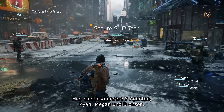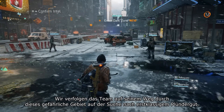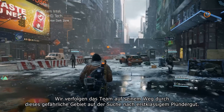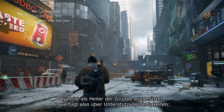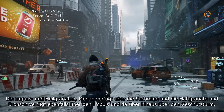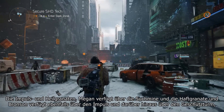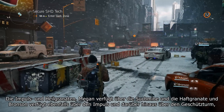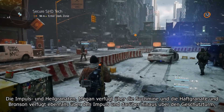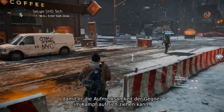Here we have our group of three agents: Ryan, Megan, and Bronson. Ryan is set up as the healer for the group, so he's got support skills loaded with Pulse and Healing Grenade. Megan is DPS, so she's got the Seeker Mine and Sticky Bomb loaded up, and Bronson's going to be taking the brunt of the punishment, so he's got Pulse as well and the turret, so he can keep the attention of the enemies during firefights.